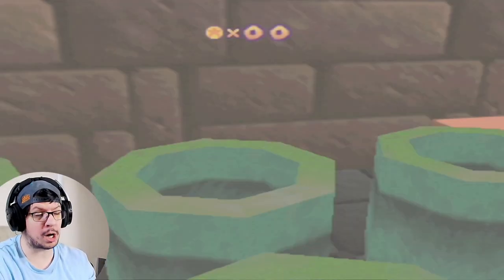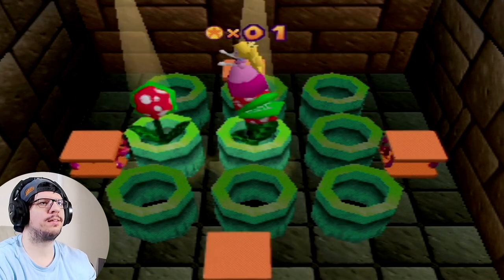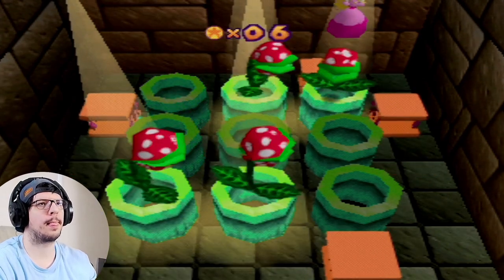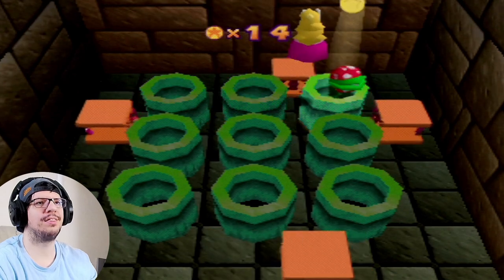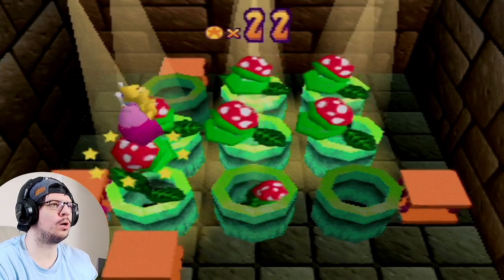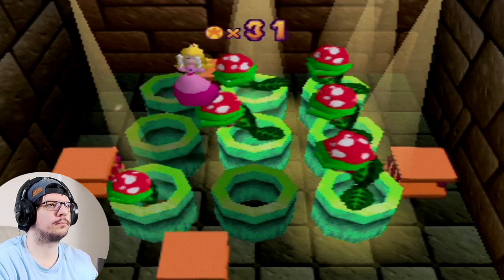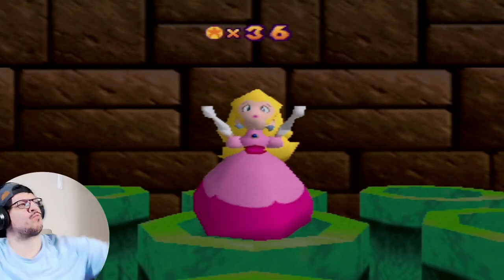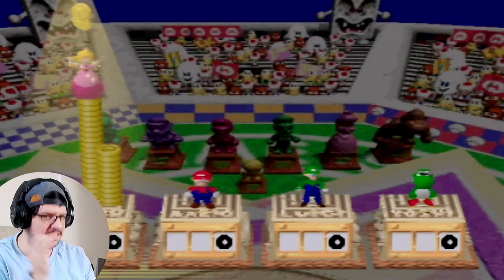You can get all the piranha plants if you are able to do so — there are a total of 36 coins. Those moving blocks in the background are basically there to help you. All of them done! That jingle right there is my favorite jingle in this game — I love listening to that.